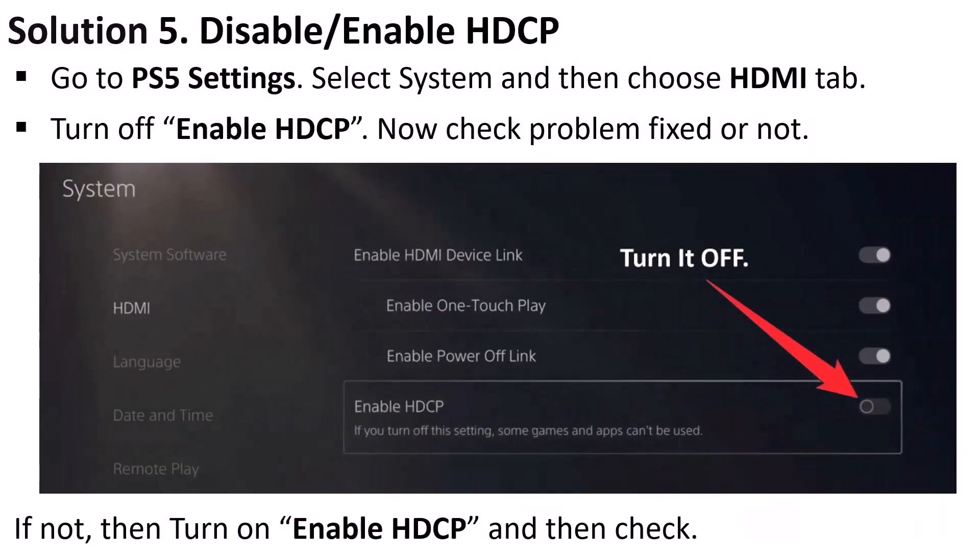Solution 5 is to disable and enable HDCP. Go to PS5 Settings, select System, then choose the HDMI tab. Turn off Enable HDCP and check if the problem is fixed. If not, turn Enable HDCP back on and check again.